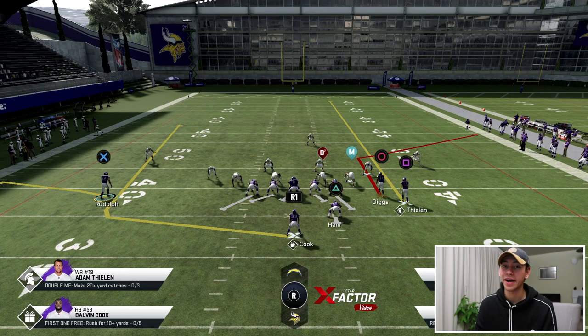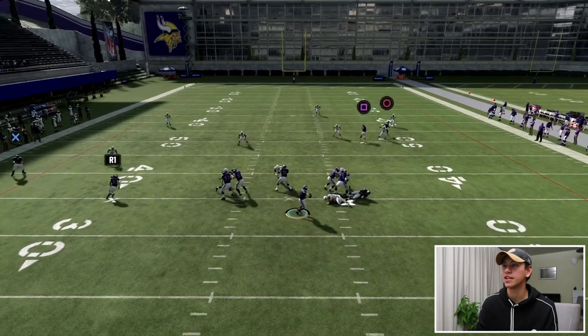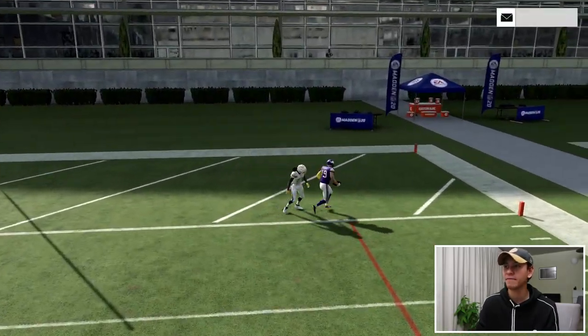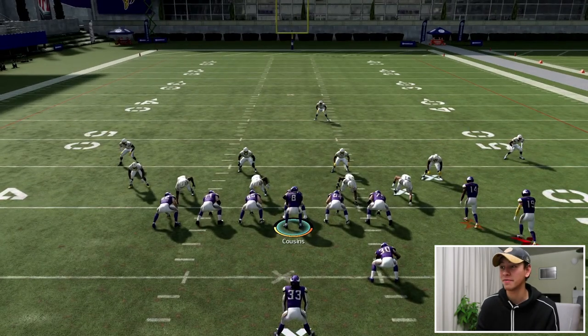Looking at a slightly different setup, we've brought back the wheel flat combination on the left, but we still have a chance for that corner-streak combination on the right to beat cover three for a touchdown. Running the play, we get a chop block on the outside — the throw to the corner is there but that safety coverage makes it a tough throw. The wheel route came wide open again, so definitely something you can look at there.